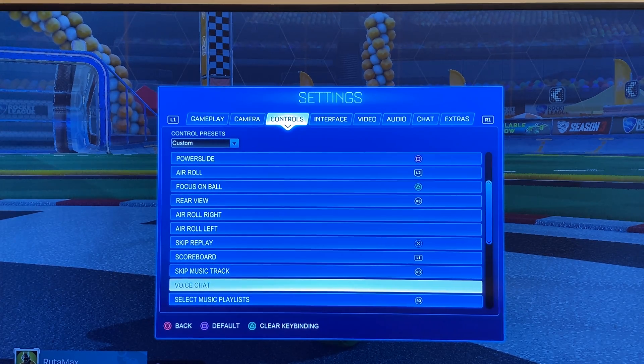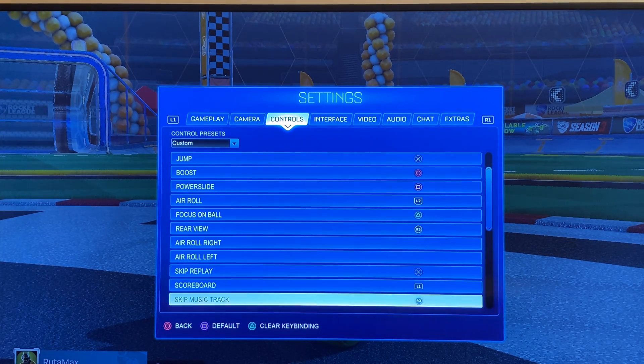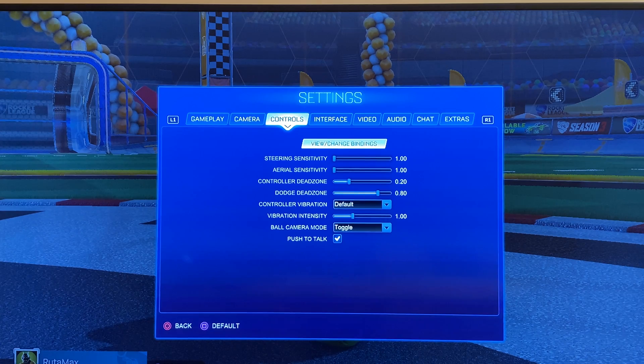For example, I will select this one. You need to select the button, then the tab, press X, and then assign the button that you want to use. And that's pretty much it if you want to use Push to Talk.